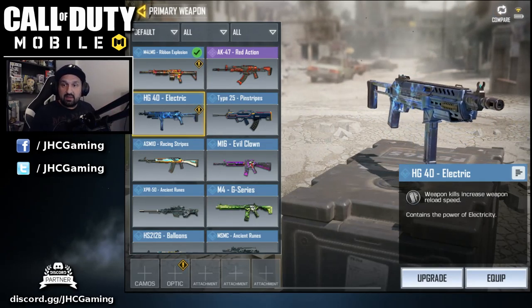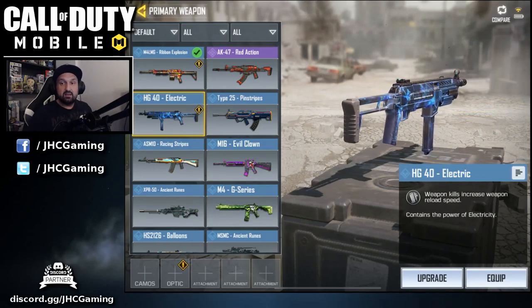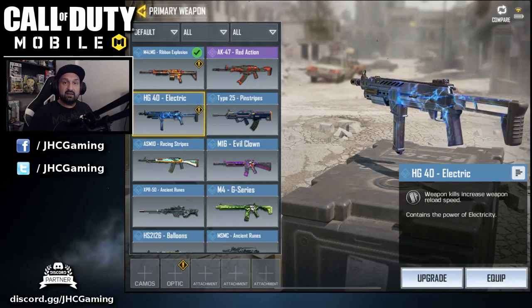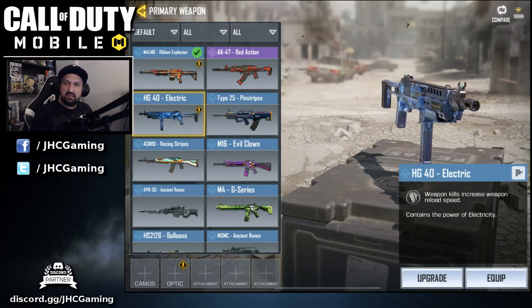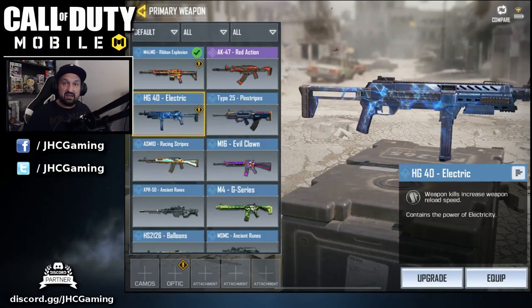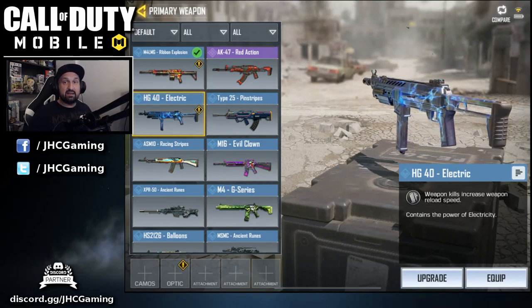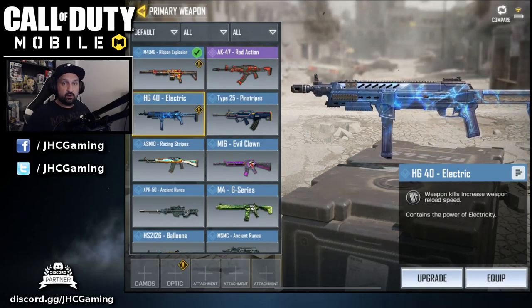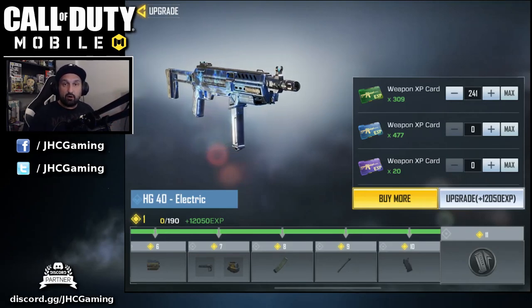The HG40 Electric is a rare weapon, which means it comes with a perk. The perk says weapon kills will increase your reload speed, so I guess the more kills you get before reloading, the faster you'll reload. They don't give numbers though — they don't say how many kills you need, they don't say if it's random, and they don't say the percentage of how fast it's going to reload.